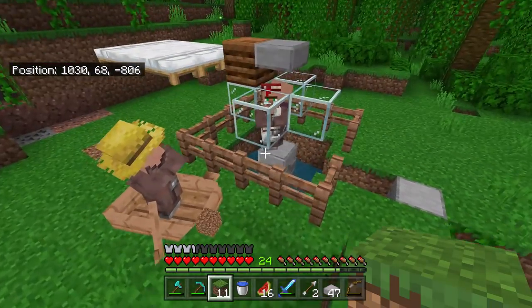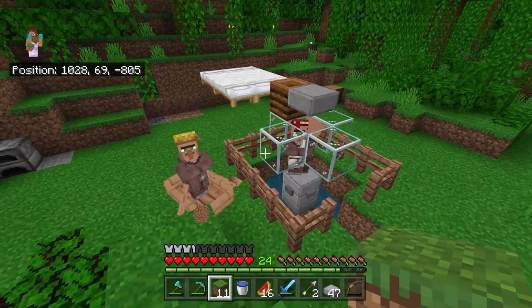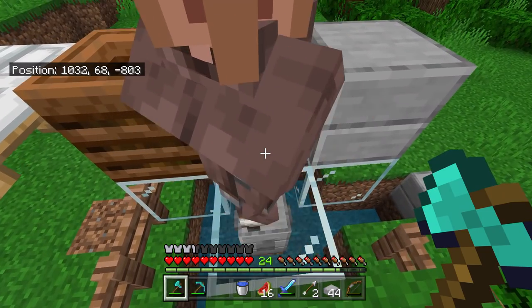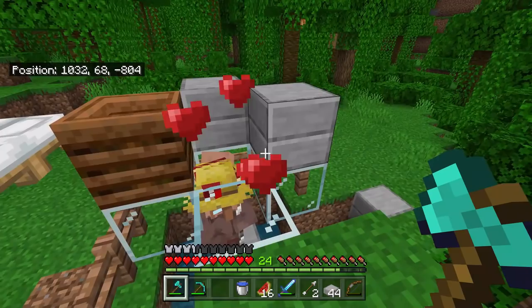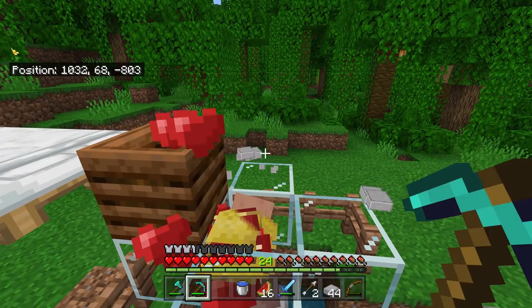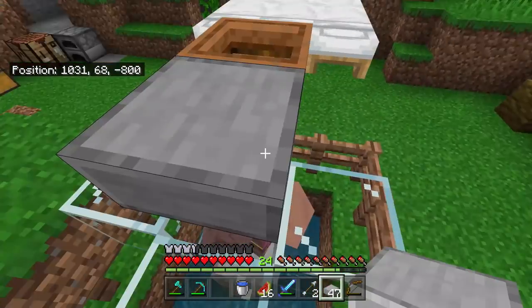I managed to get myself a farmer villager from a really, really faraway village. Basically, how I got him here was in a boat and I used a bucket of water — it took forever. But eventually we got to this point. Watch this: as soon as I put them in, they start breeding. This I didn't even expect myself, but it worked. It did work. So now we know when we feed this, this thing is going to work.